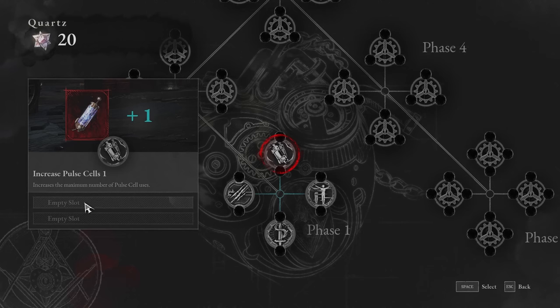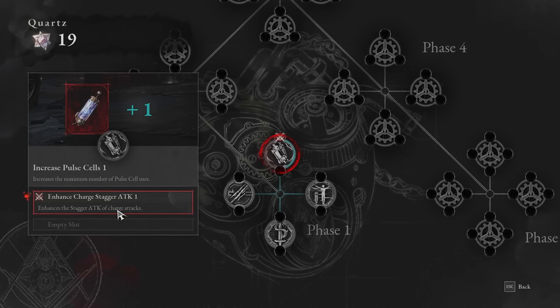The first thing in phase one would be the pulse cell, which increases your max pulse cells. If you go through all of them and take all of them, I think you get 10 maximum pulse cells, which is obviously huge — and they'll heal for more. With the pulse cells, you need to pick two attachments. The first one I would go for is 'enhance the stagger attack of charges.' As you progress further in the game, staggers are really important for getting the enemy down, buying you time to heal and repair your weapon.